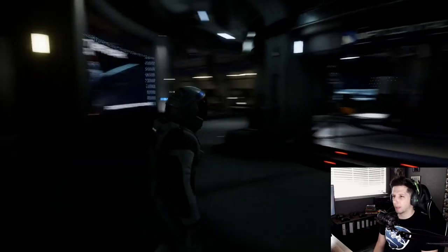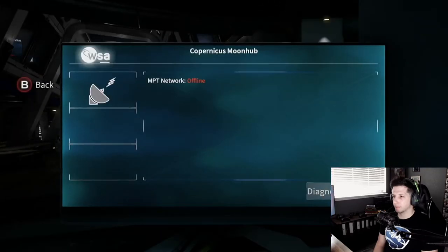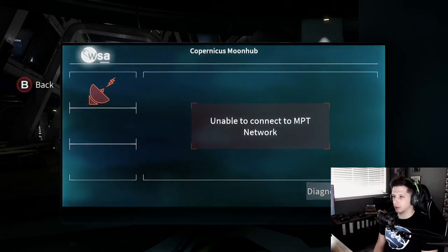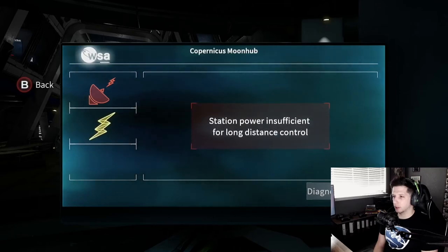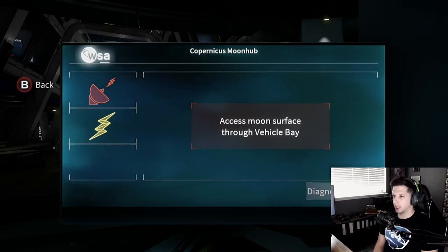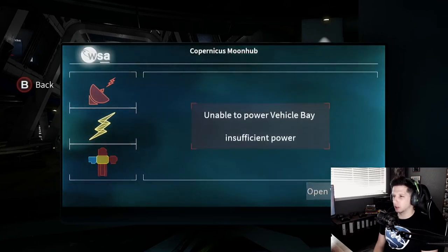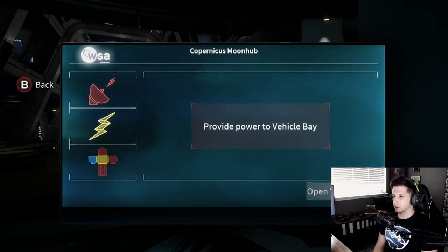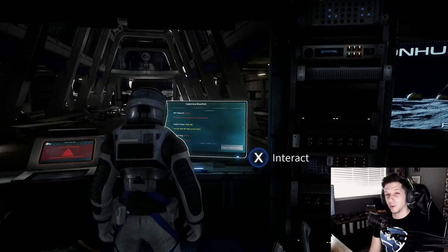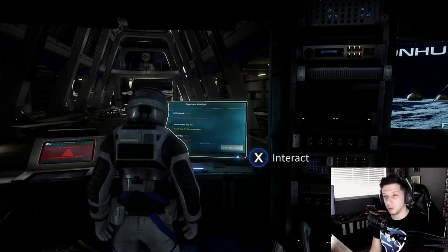Access the status of the MPT network - it is offline. Diagnose it. It blew up - that's what's wrong with it. Vision power is insufficient for long-range. Manually realign MPT pillars 1 and 2 on the moon's surface. Yes! I have to go into the vehicles. Provide power to vehicle bay. That's where we're going to leave it for episode three. We have semi-repaired the Copernicus Moon Hub and we actually have a new friend now - a new droid. It's freaking awesome.